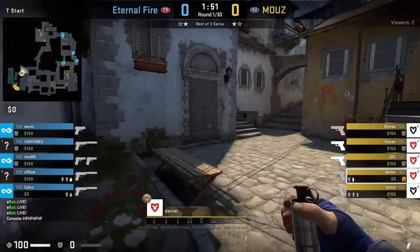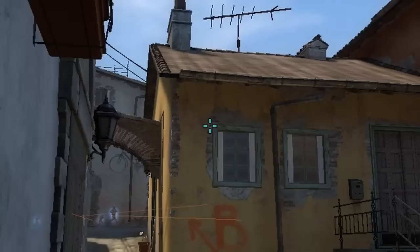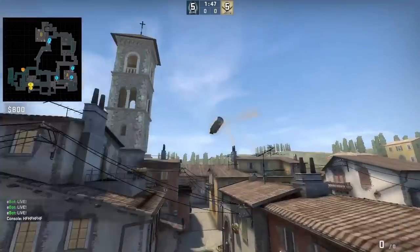Dexter will smoke right side mid for a rush on T pistol: stand in the corner, aim top left of this window, then jump throw.